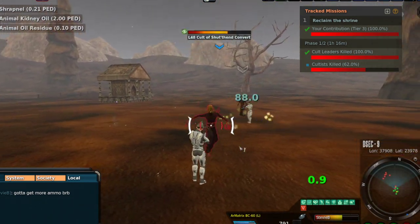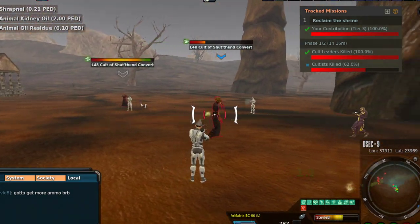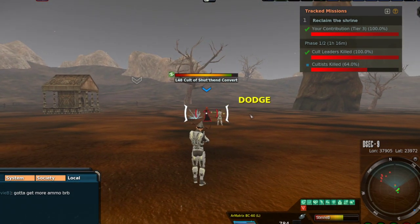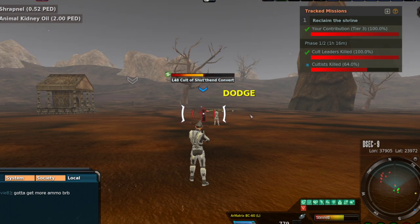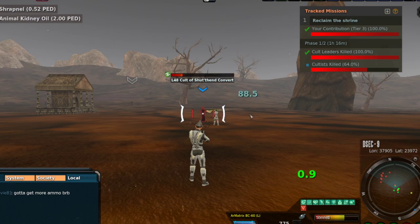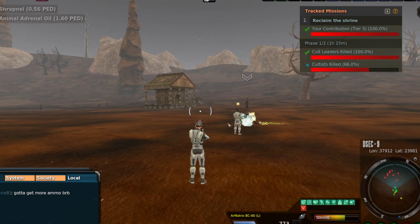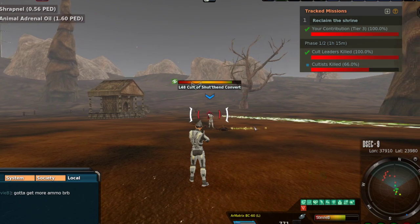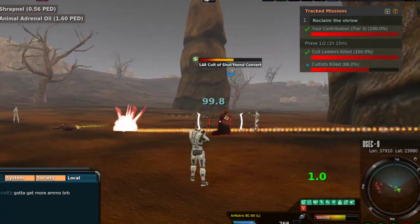Haven't hit a global yet, which seems odd for a dynamic event with this many people here. My dog's trying to eat some hot tamales — that's no good. She's getting jealous that I'm having all the fun and she's not getting to play. She loves to play in Entropia. I taught her to hit the F key with her little paw — so cute. She loves to run Mayhem.